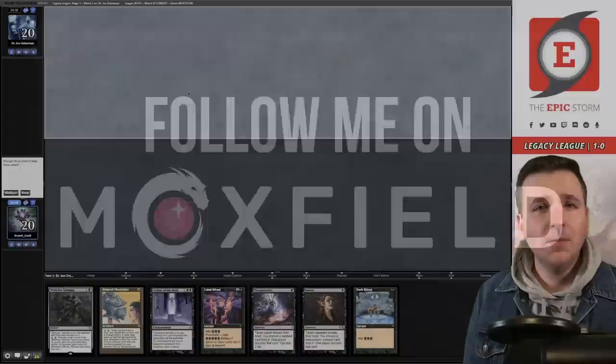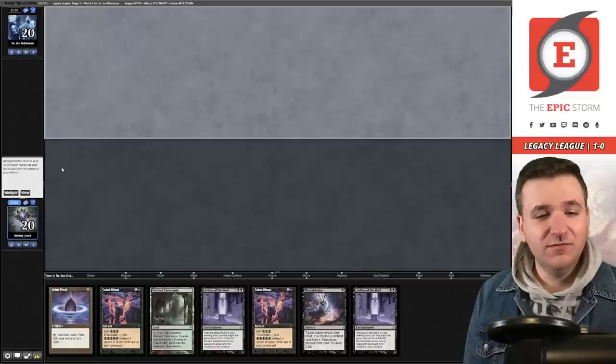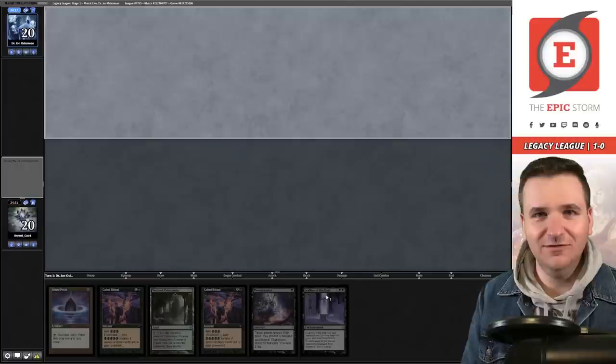Match two — we're on the draw. No mana in hand, we cannot keep this. Mulligan. This time we have mana, keep. Bottom the Leyline of the Void — put a Leyline onto the table. One of the mulligan-to-four here. I hope this is the league where we just get five graveyard decks — sign me up. Leyline onto the table.